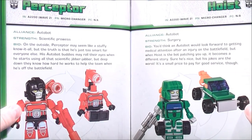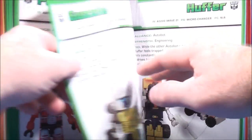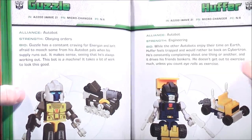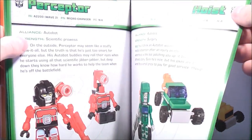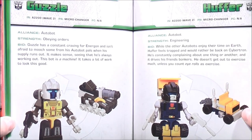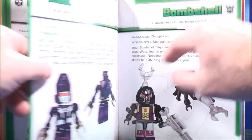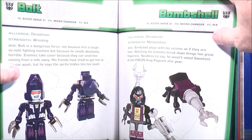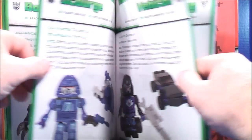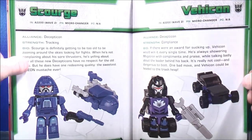Pages 100-101 give you Perceptor — another favorite of mine — and Hoist. Pages 102-103 give you Guzzle and Huffer. Pages 104-105 give you Bolt and Bombshell. Pages 106-107 give you Scourge and Vehicon. Pages 108-109 give you Lugnut and Acid Wing.